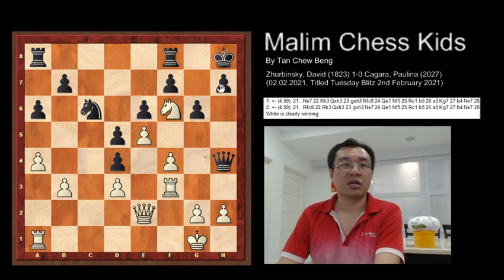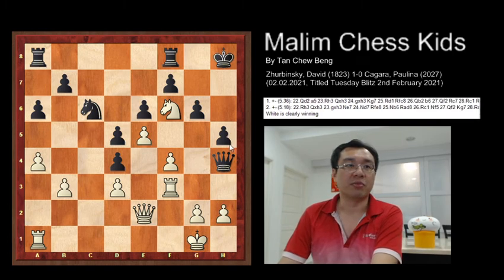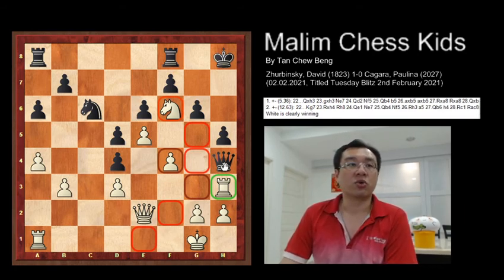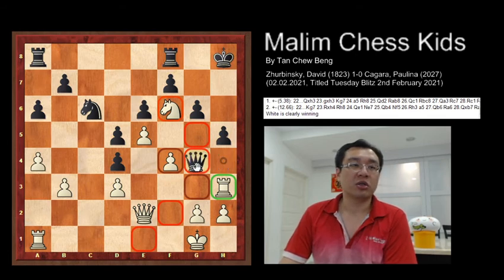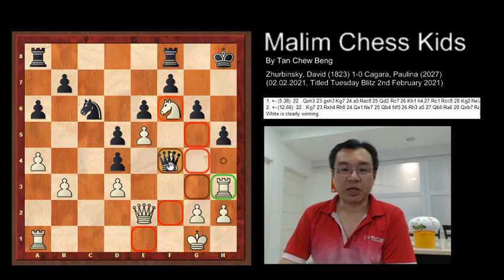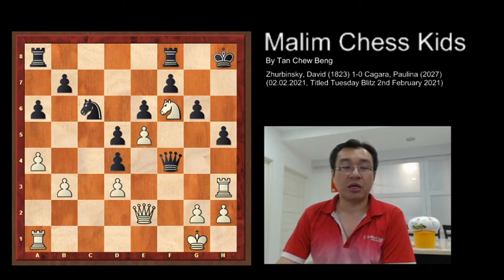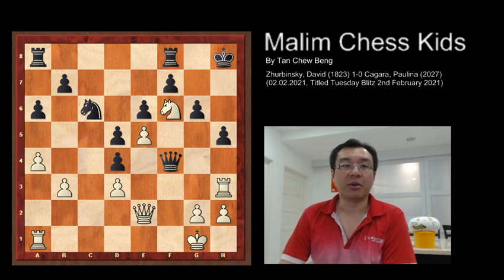The queen is being trapped — any queen move will be very bad. If you move the queen and capture the pawn, queen takes f7, you think it's a free pawn — but in the actual game black captured the free pawn, and white is winning. It's checkmate in three. I'll give you a couple of seconds to figure out how white continues to play.